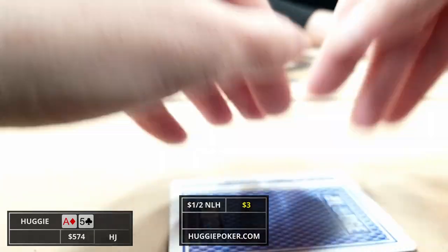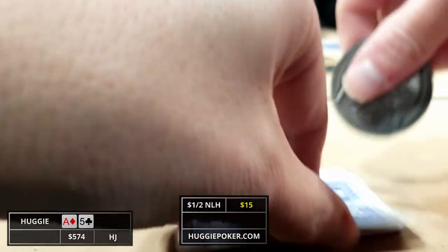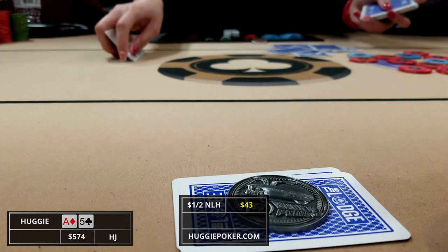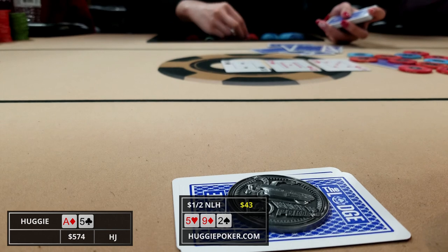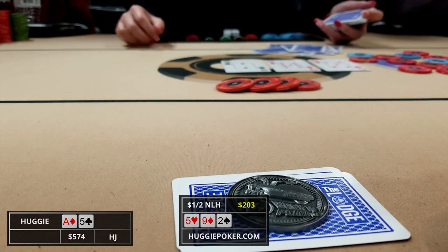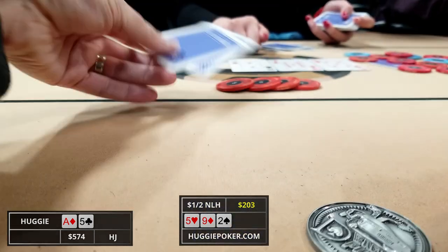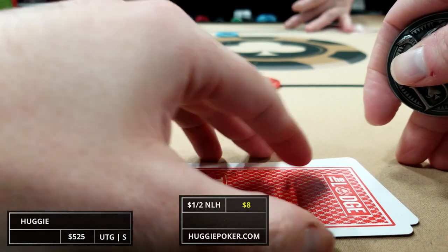A few hands later we pick up ace-five offsuit in the hijack. There's one limp and I raise it up to ten dollars. The cutoff, button, and limper all call, so we're not in as great a position as hoped. The four of us head to the flop which comes five-nine-deuce rainbow — we connect with second pair. The limper checks and I c-bet for 20. Both the cutoff and button call, and then the limper check-raises to 100. This is a pretty dry board so our opponent's either got a set or an overpair most likely — we can't continue here and muck, with both players behind doing the same.